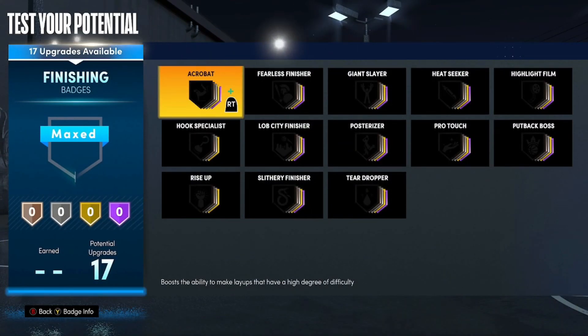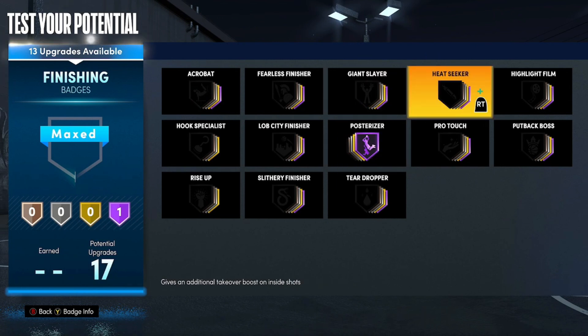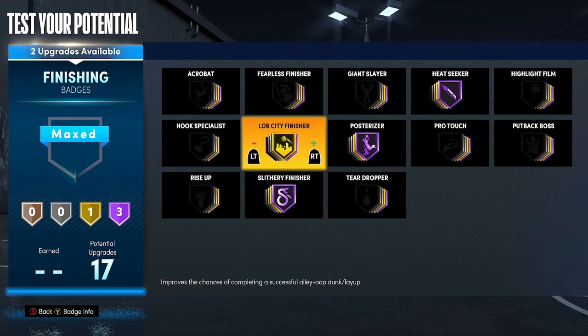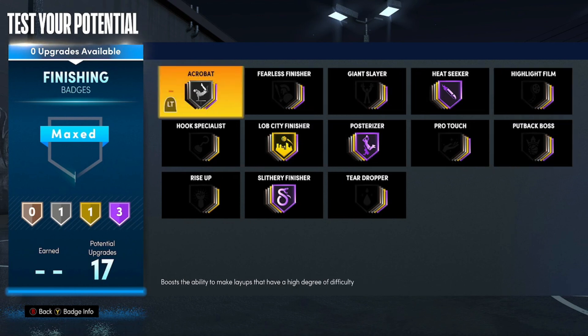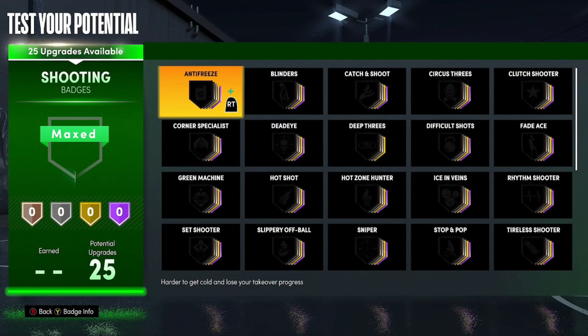For finishing badges: get Posterizer onto Hall of Fame — as mentioned, you can get this all the way up even though it only showed as Gold earlier. Get Heat Seeker up high since you have a finishing takeover on this build. Slithery Finisher all the way up to Hall of Fame — a really great badge. Lob City Finisher onto Gold; if you're not catching lobs, consider Pro Touch instead. Finally, Acrobat onto Silver — a super underrated badge this year.